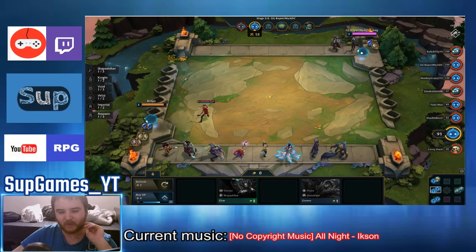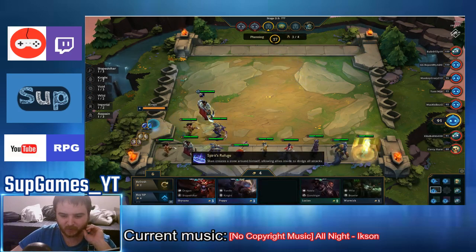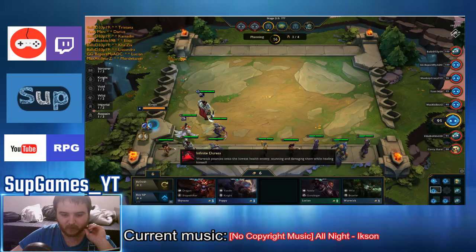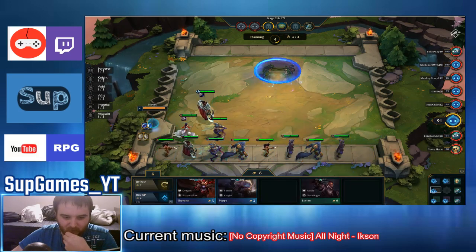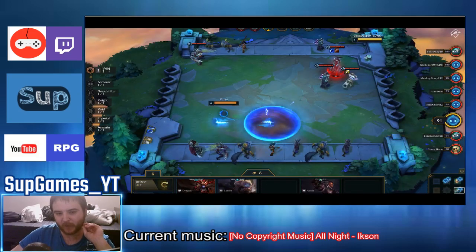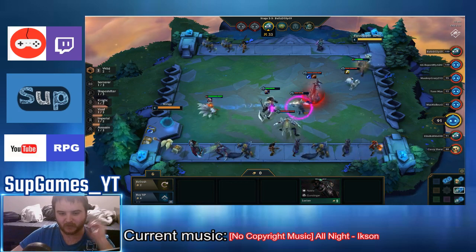I don't have any real mage in my team right now other than Harry and Lulu — but Lulu isn't really a mage. She gives Poppy. I have Shen already and Warwick as well. I'll sell Lulu and keep Harry since I want a mage. I'll sell those I don't need and keep units that can be my next 2-star. I should have bought Poppy — at least I'd get a stronger unit — but it's too late now.